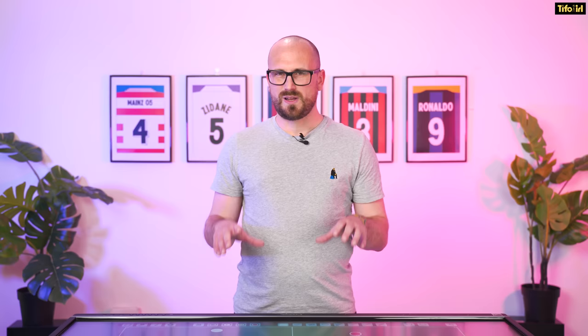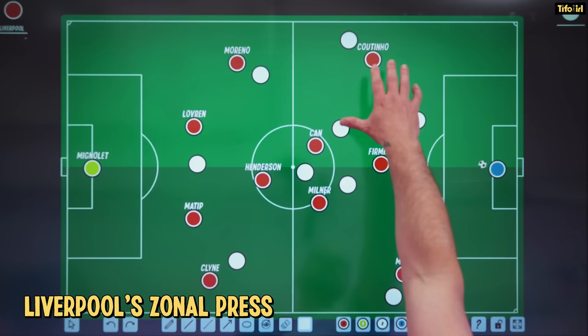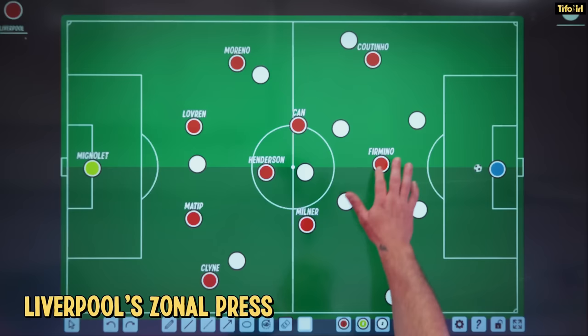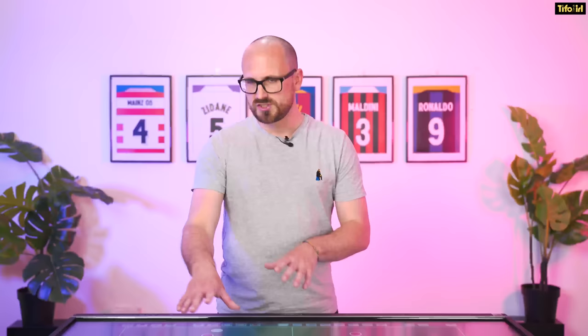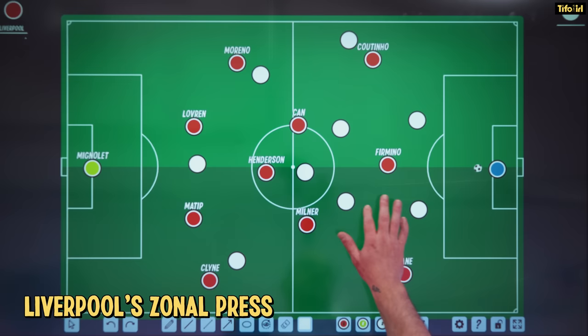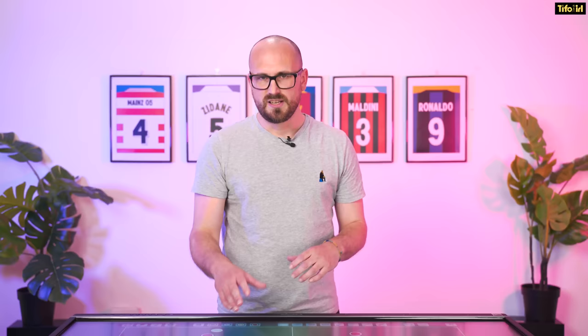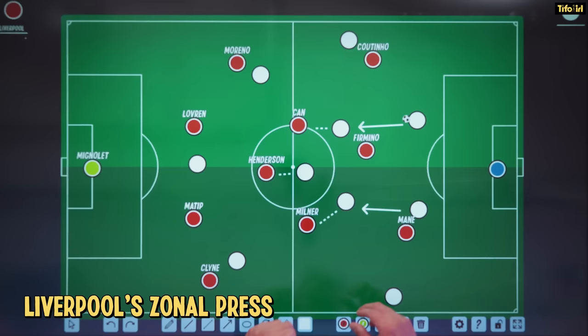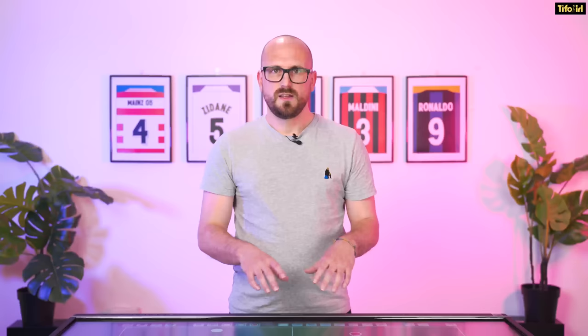Out of possession, Liverpool have a really interesting zonal press. The wide players in the front three drop really wide, stopping passes out wide and forcing play through the middle. Liverpool's striker sits in this area not doing too much pressuring, making tempting passes into midfield players look easy — luring the opposition into a pressing trap. As soon as that pass arrives at a midfielder, that's the trigger for the counter-press. Players move towards their opponents, close all available passing lanes, and the counter-press is sprung.